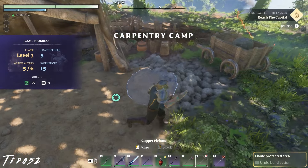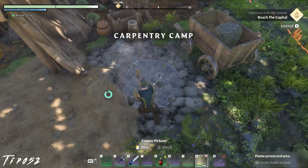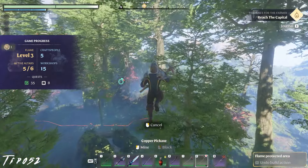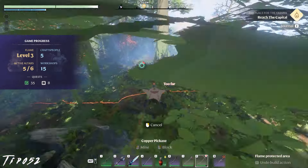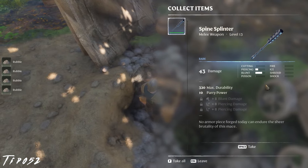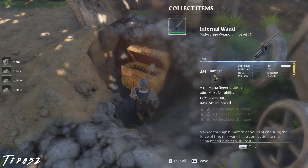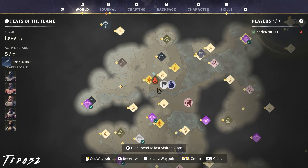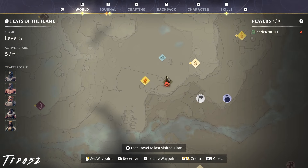Once you reach Rubblewood, there's a great chest near the Carpentry Camp located under some rubble. I set up my home not far from this location, so I can easily log in and farm this chest over and over. It's got level 13 items, including weapons, armor, and shields. You could also set up a temporary altar near the spot for some easy item farming.